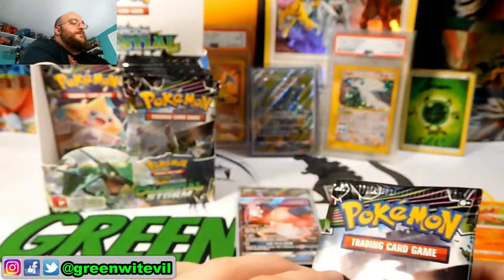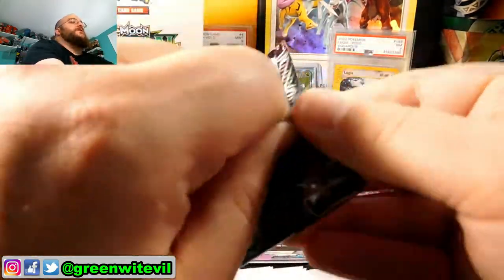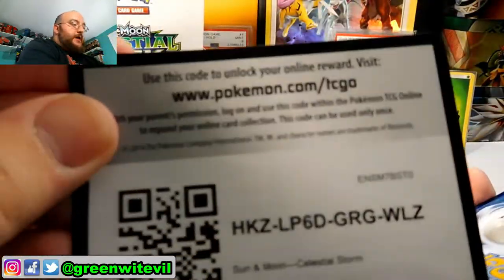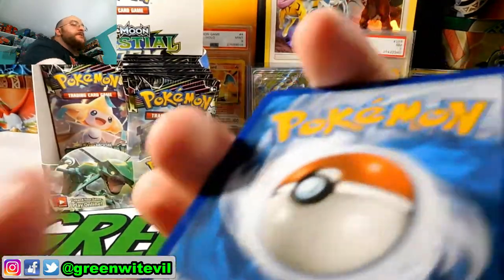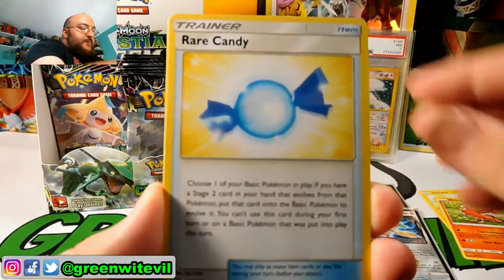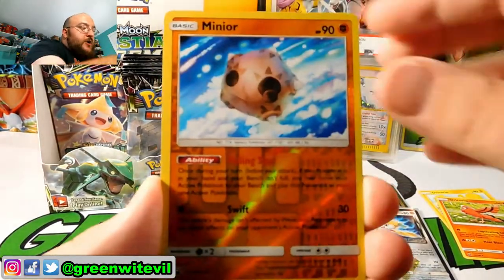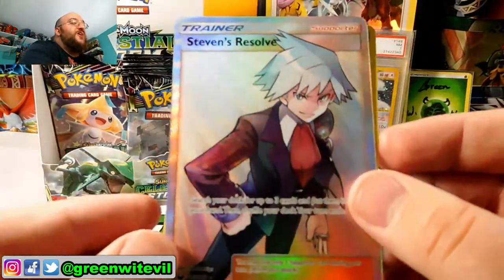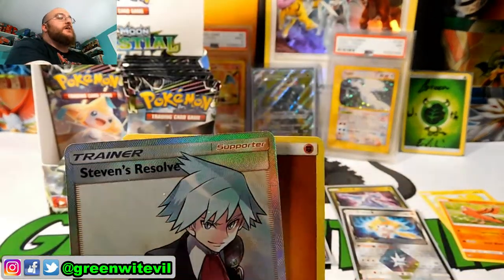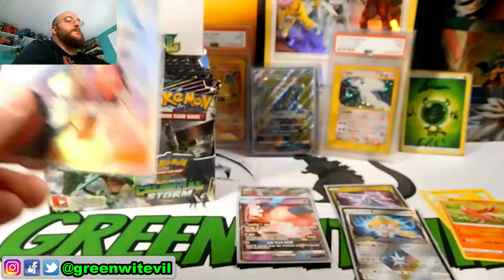Two packs left on this side. I think I'll leave the last pack on the left and do the last pack on the right as the final two packs of this opening. Another white code card — maybe we get something nice to finish it off. It should be about three GXs or Full Arts per side. Nuzleaf, Friend Ball, Rare Candy, Bagon, Shuppet, Mudkip, Alolan Rattata, Slakoth, Reverse Minior, and a Steven's Resolve Full Art. That is awesome — that's a sick pull! Our second Full Art. I don't know exactly value-wise on these cards, but getting Steven's Resolve as a Full Art is really awesome.